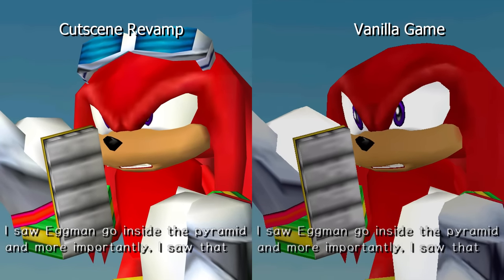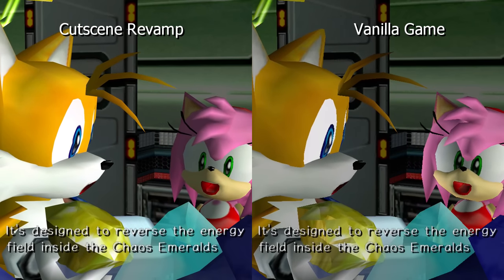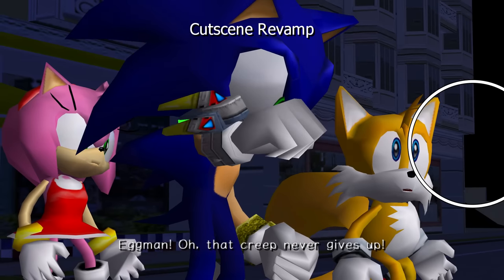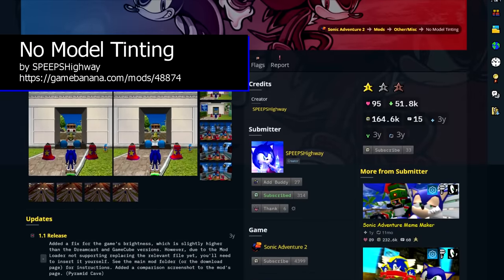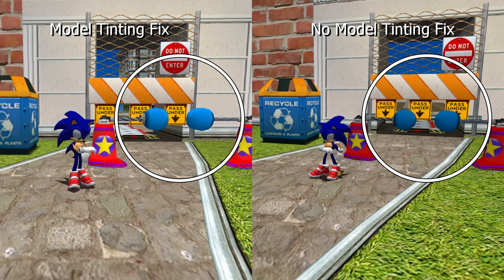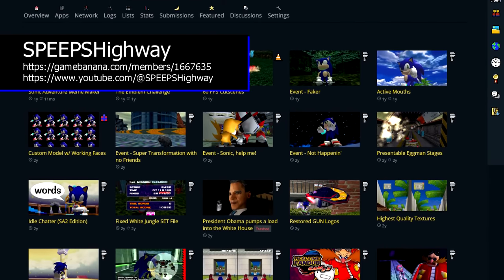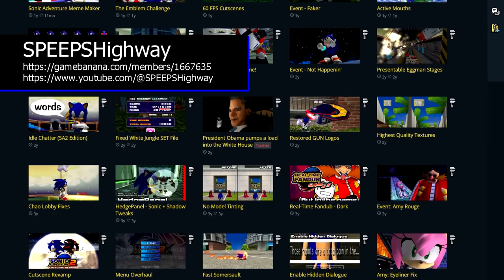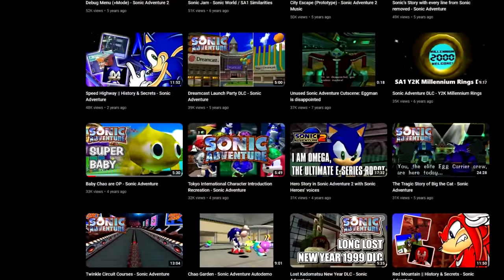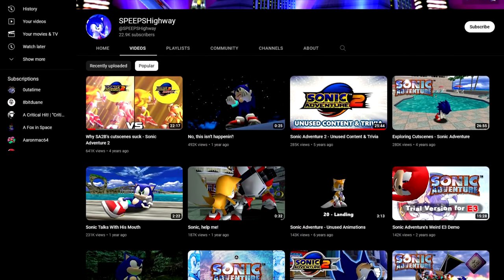To fix that, you're going to want to grab the Cutscene Revamp mod by Speeps Highway and End User. This is an extremely meticulous mod where Speeps and End User went through and manually fixed every single model, texture, and lighting effect in all cutscenes across the entire game. Scenes that look too dark or washed out? Proper brightness and contrast have been restored. Characters that look cross-eyed or have strange facial expressions? Now they look just like they did in the original Dreamcast version. Transparency problems have also been fixed, and some cutscenes have even been expanded so they correctly display in widescreen. Shoutouts to Speeps Highway — her work on both Sonic Adventure and Sonic Adventure 2 has gone a long way to improving quality of life in the PC versions.